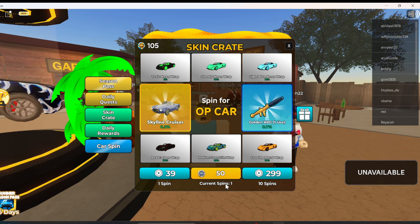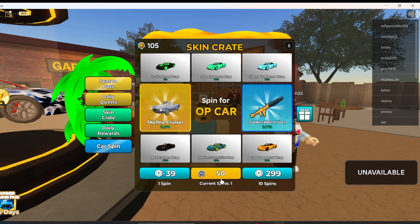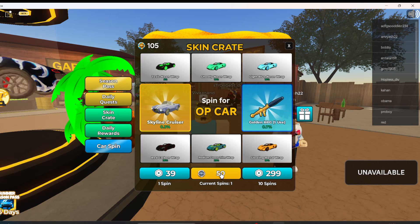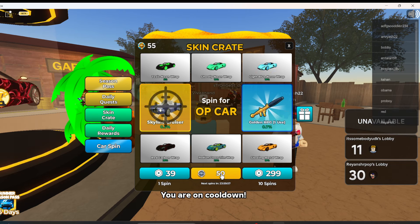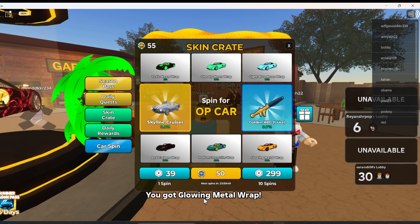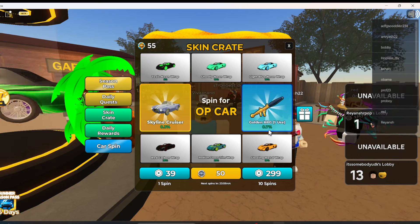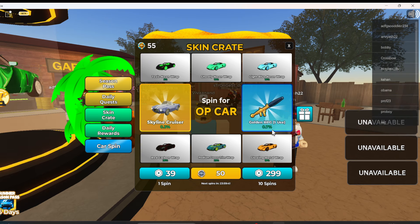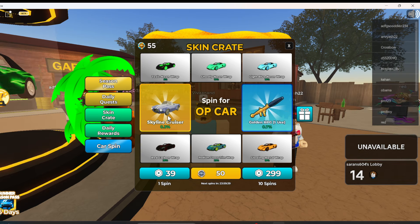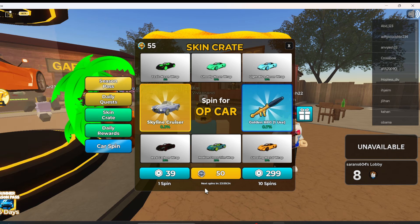You can increase your chances by getting more spins. Right now I have one spin — I'll use it. I clicked on 50 and I got the Glowing Metal Wrap, as you can see. The chance of getting the Skyline Cruiser is 0.7, so you can still get it if you have more spins.